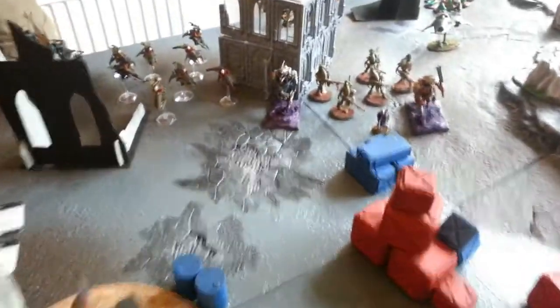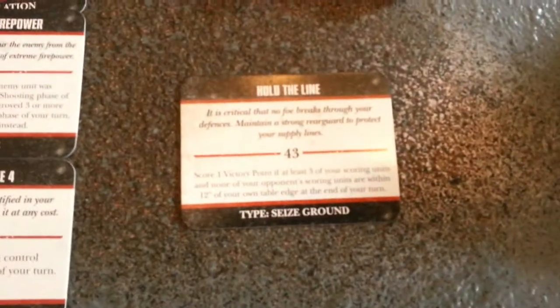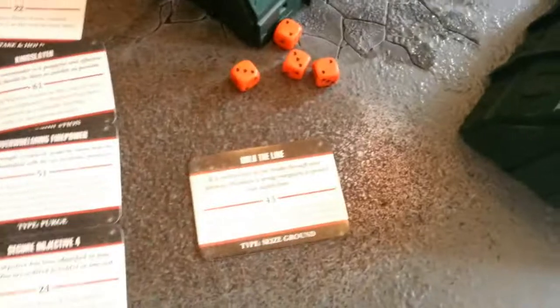At the end of turn 1, the CSM secures Hold the Line with 3 units within their deployment zone, scoring 1 victory point. Score is 1-0 at the end of the Chaos Space Marine turn.